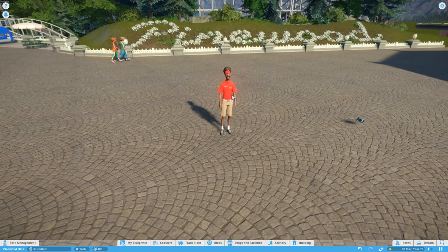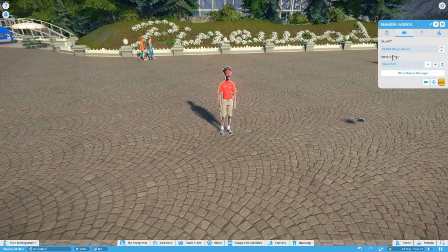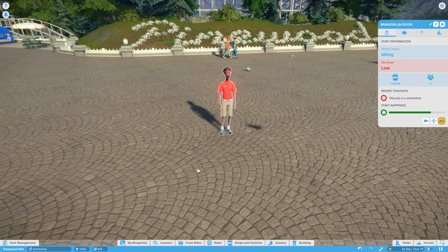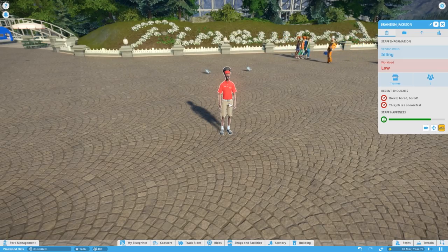Now here's the one problem with it. Since the 1.4 update came out, staff have a happiness meter, and making them do this kind of gooses that a little bit. So you have to go into your settings and turn off all the new staff features, and it does mean that their animations slightly bug out. Maybe we'll get that fixed in the future.